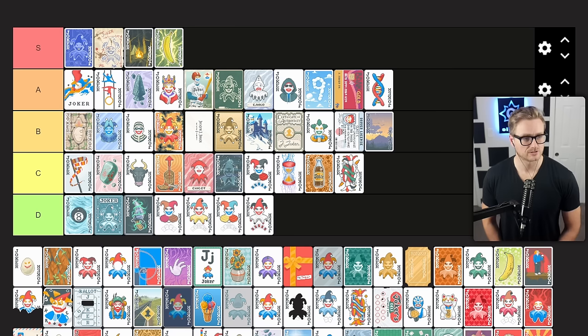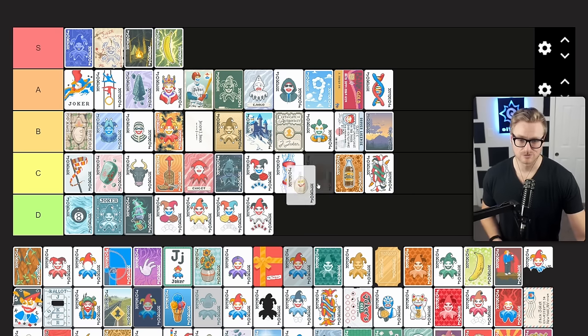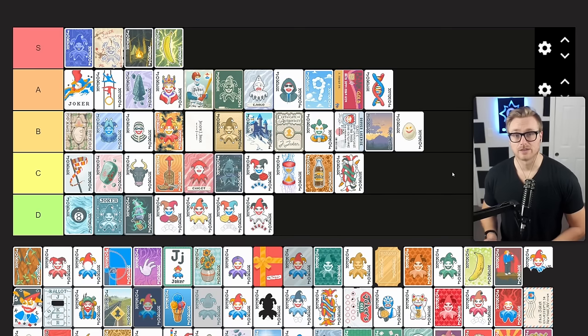Egg gains $3 of sell value at the end of round. If I have an open Joker slot, I'll probably pick it up because it's going to be at worst net neutral, maybe net positive in terms of the money I spent on it. If I don't have an open Joker slot, obviously I'm not going to make space for it — ideally at that point I'd already have my econ engine going. But if you get it early enough it can be useful. B tier for me — something you move out of later, but that's what the card wants you to do anyway.